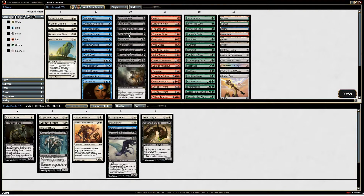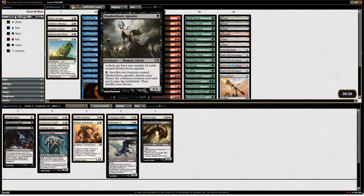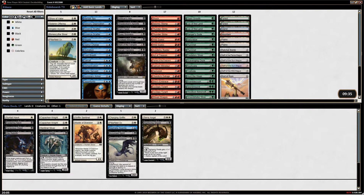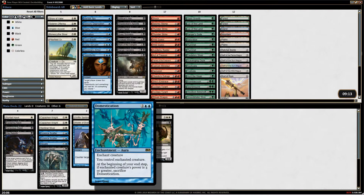Vile Rebirth is sort of a creature. Festering Newt — he can play. That's 16 creatures. Where's the non-creature stuff? All of the controlly stuff — definitely. And Domestication? You control enchanted creature. At the beginning of your end step, if enchanted creature's power is four or greater, sacrifice Domestication. So we steal their guy, and if their guy is big and strong, he gets returned. I like it.